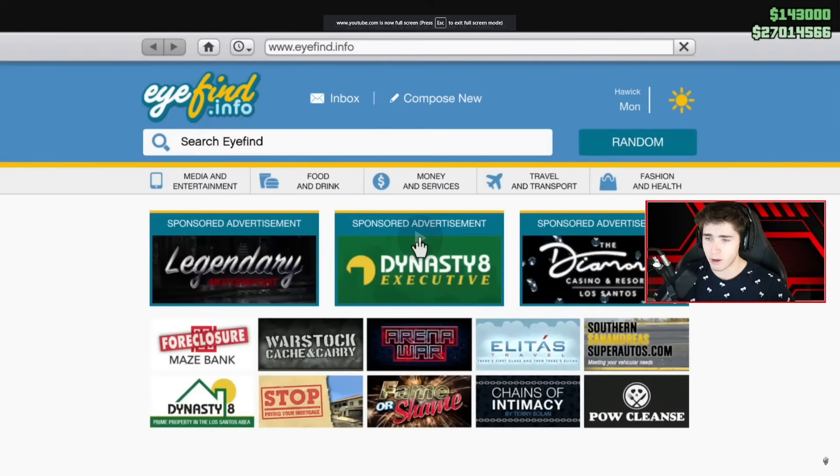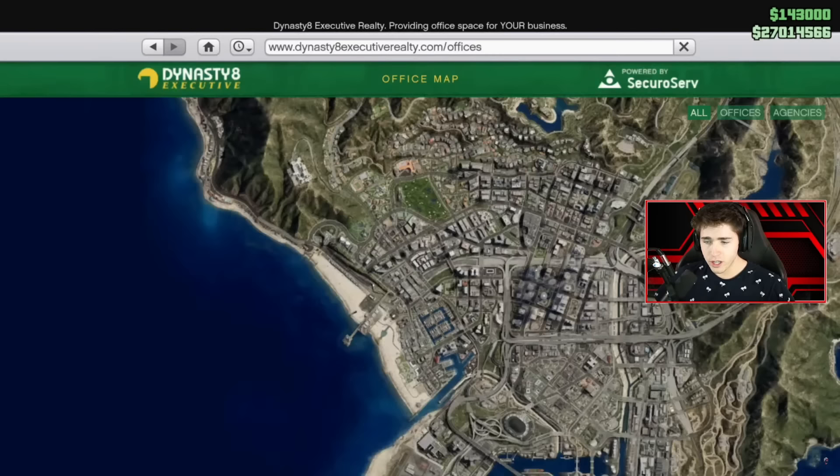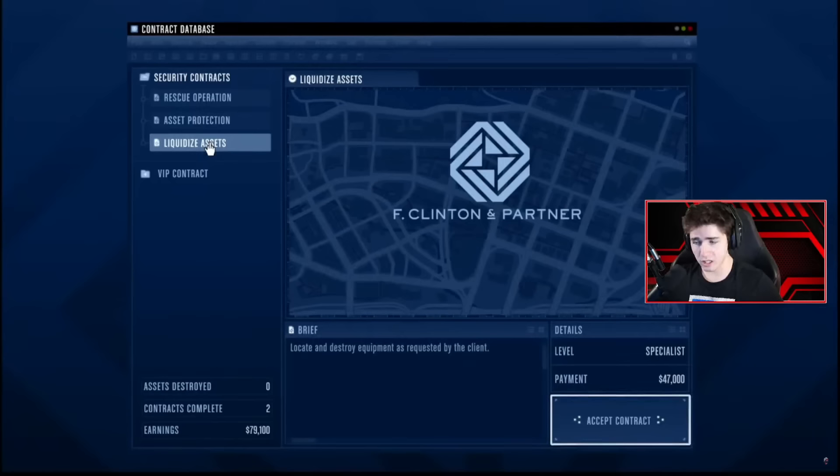So here's how to do it. First up, you're going to have to buy an agency. These start at about $2 million, and you have to buy these through the Dynasty 8 Executive site on the internet in-game. Everyone knows by now, I think, that you need an agency to start up the Dr. Dre contract and storyline.